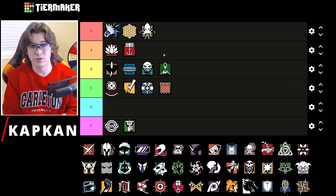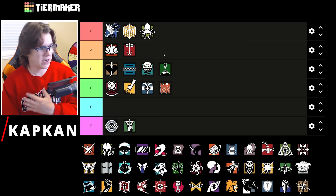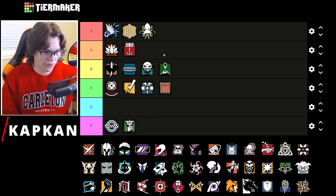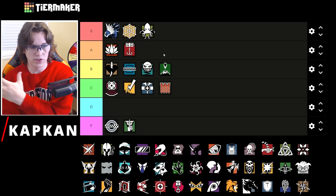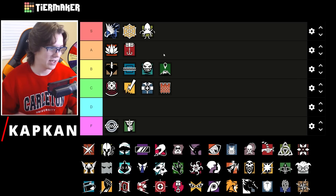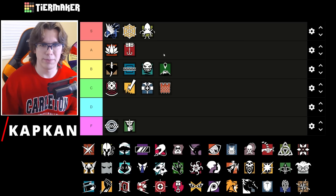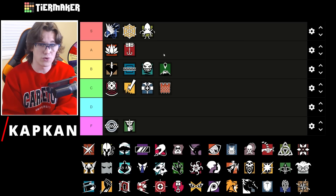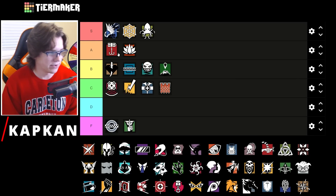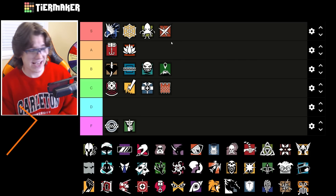Kapkan on coastline is going to be A tier. If they're playing hyper aggressive on attack and not droning well enough, you can definitely catch people with the Kapkan traps. Amazing gun, 1.5 scope, nitro cell — very good counter to the play style coastline typically has, which is hyper aggression and aggressive takes and pinches. It makes the attackers have to think a bit before they do what they're trying to do. Kapkan is just above Aruni in the A tier — very very good pick.